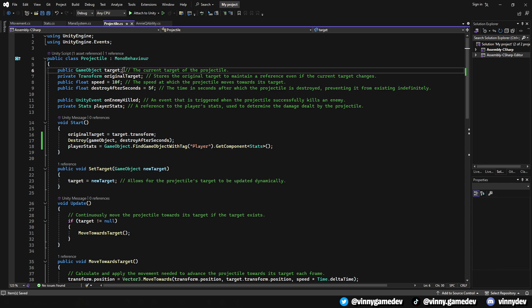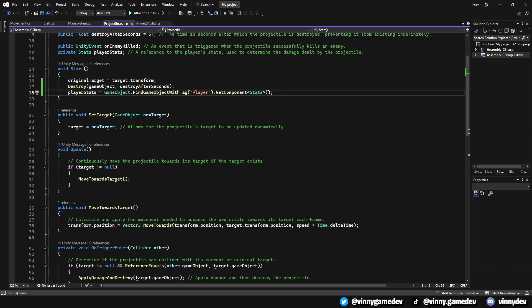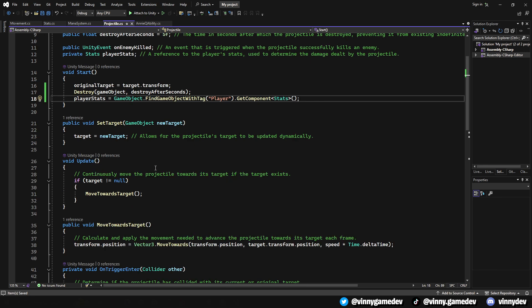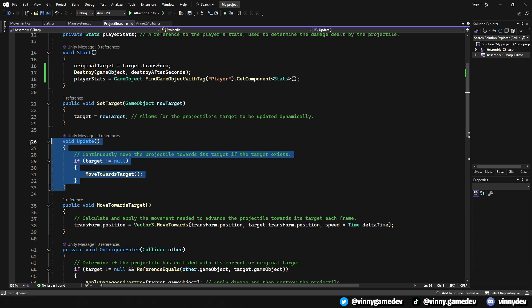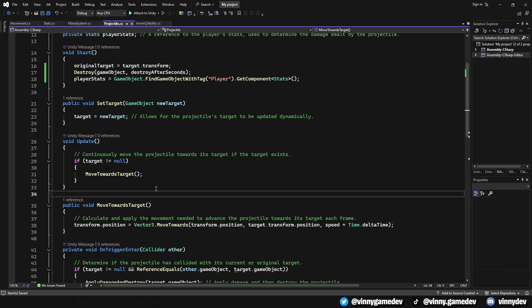Moving onto the projectile script — this script controls the projectile's movement towards the target, handling the interaction when hitting the target, as well as managing the projectile's life cycle, including its destruction after a set time or upon hitting the target. In Start, we initialize the projectile by caching the original target position, then get the player's stats to determine damage. SetTarget allows dynamic updating of the projectile's target. The Update method continuously checks if the target is valid — if so, the projectile moves towards the target each frame, ensuring smooth and consistent movement. The MoveTowardsTarget method calculates the necessary movement to advance the projectile toward the target.